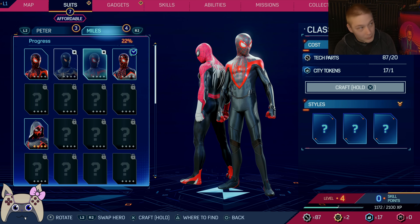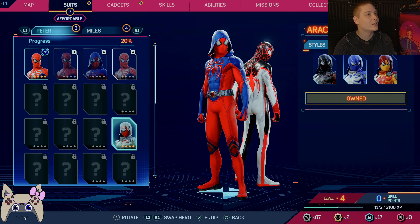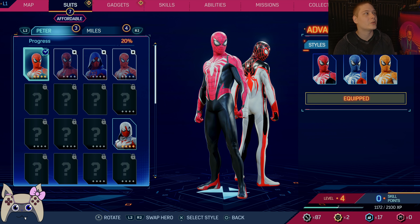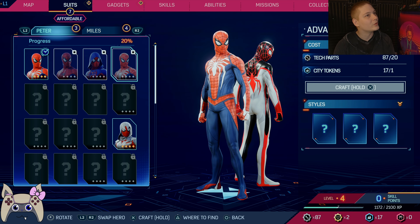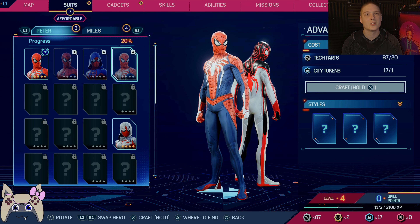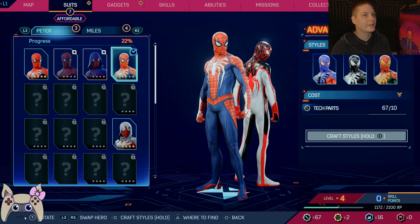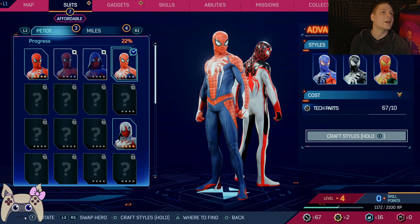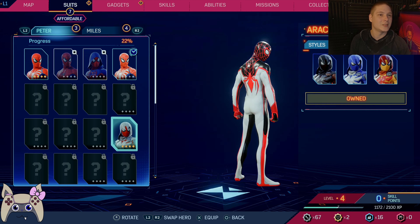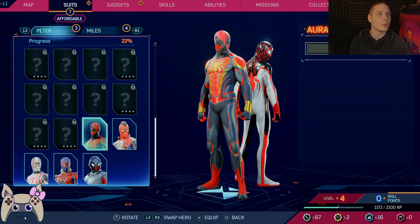Oh, can I just craft all of them? At least free? Hold on, before it messes me over. What the hell is the difference between that one and that one? Oh, it's like a different color, almost. Advanced suit. I have 17 city tokens, so... Whoa! That's gonna need 10. Oh, here we go. They're all the way down there.